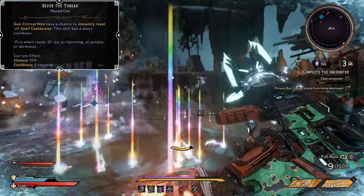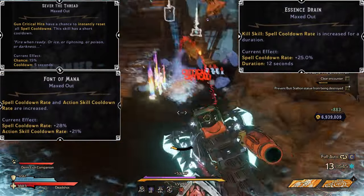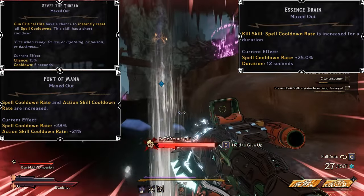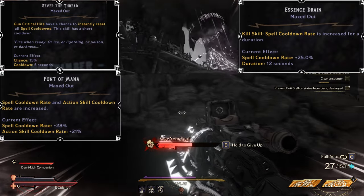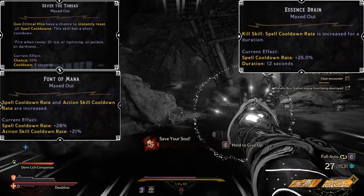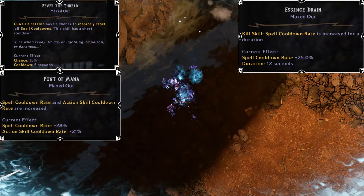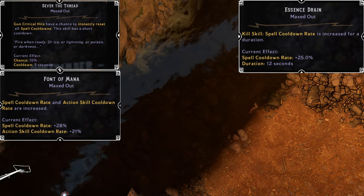We also have other ways to keep our spell cooldowns low — things like Font of Mana and Essence Drain. Font of Mana as standard gives us a nice 28% cooldown rate to our spells, and our action skill doesn't make any difference there because we're planning to use Ambidextrous with this. Essence Drain is a kill skill which reduces our spell cooldown by 25% every time we get a kill, for a duration of 12 seconds — allowing us to consistently keep our Buff Meister up and our DPS going.